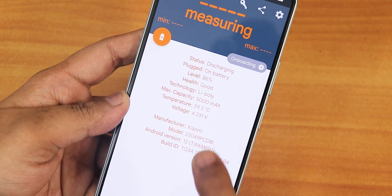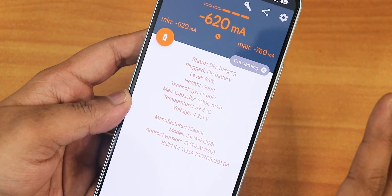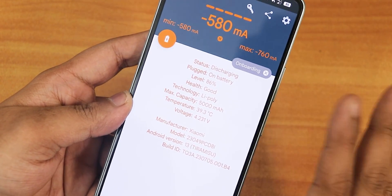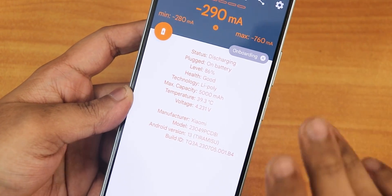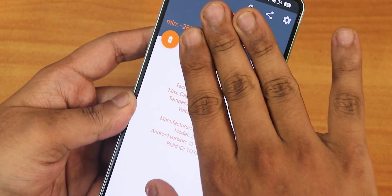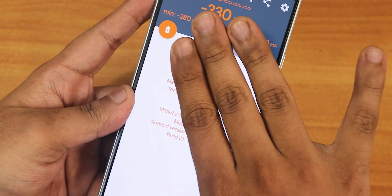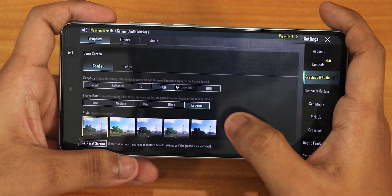After playing Call of Duty the temperature has reached about 39.3 degrees, so the battery temperature rose about 3 degrees. Even after playing two games the battery temperature is not going above 40 degrees and it is cool to touch — just slightly warm. Now starting BGMI with graphics set to extreme and HDR.